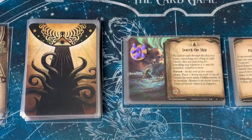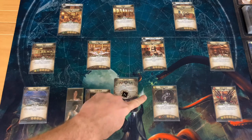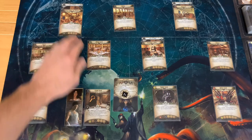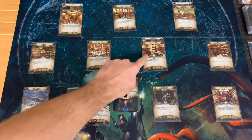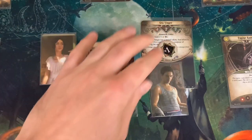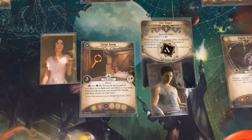We move into the next investigator turn. We need to get to the Crates of Goods located at various ship locations. From the Cargo Room we can go to certain locations, and from there it's a path across the ship to the Passenger Cabins where we want to be. Starting again with Cho — our best bet is to try to get our plus one token back from the Sea Singer, since it's also currently counted as Doom. Since it's Aloof, we spend an action to engage it, then perform a fight test. Cho has five fight plus one from his ally, so six versus the Sea Singer's four. We pull a minus one from the chaos bag — we deal one damage to it, leaving it with one health remaining.